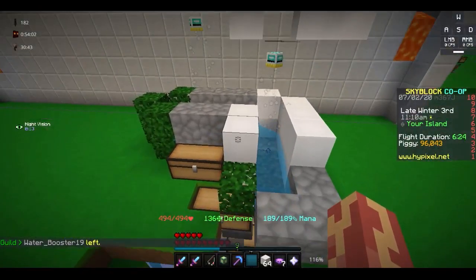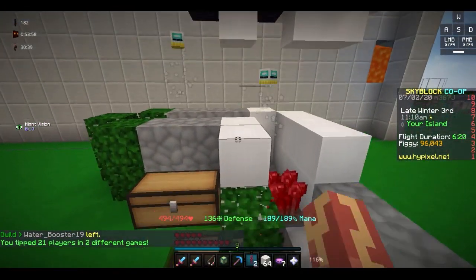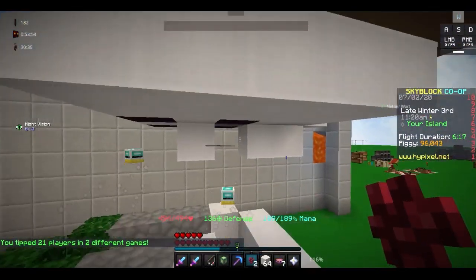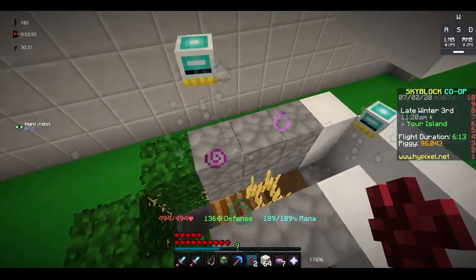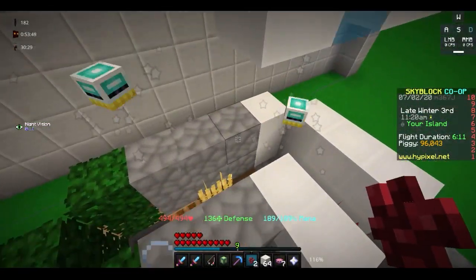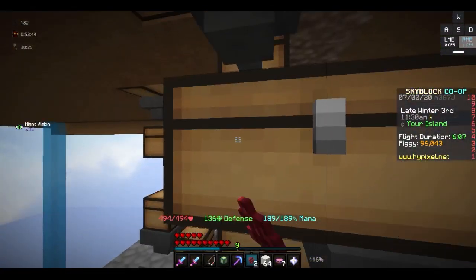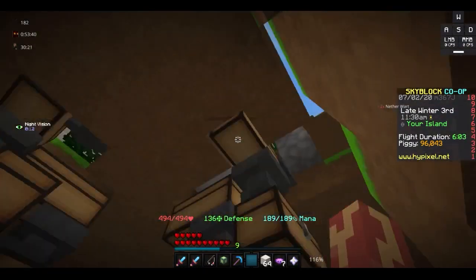You can only have two crystals on your island, and I don't think you can have two of the same crystals. The water comes down whenever it breaks the cobble — it breaks all the nether wart and the wheat, and then it goes down into a little chest storage system down here. This is basically where we make all the money.